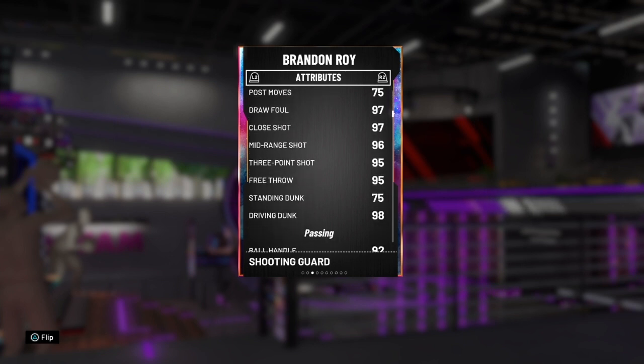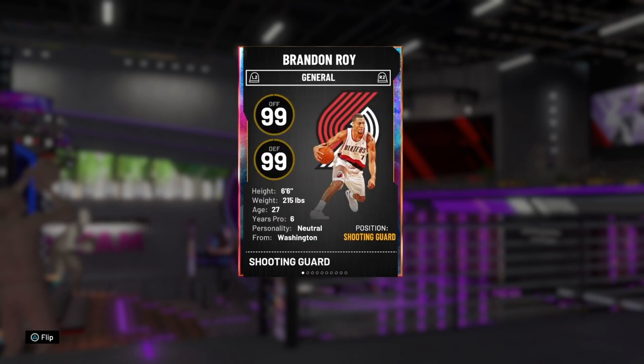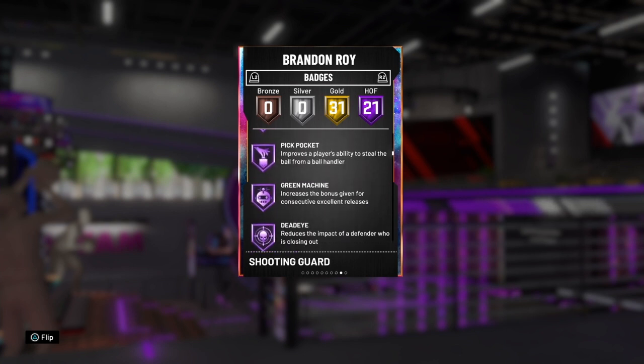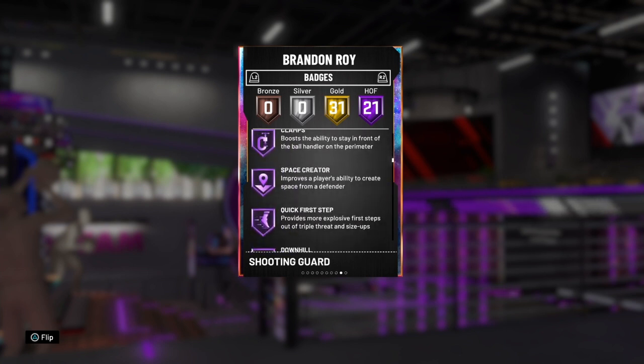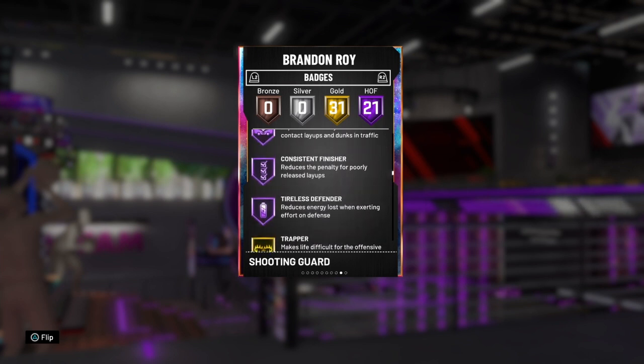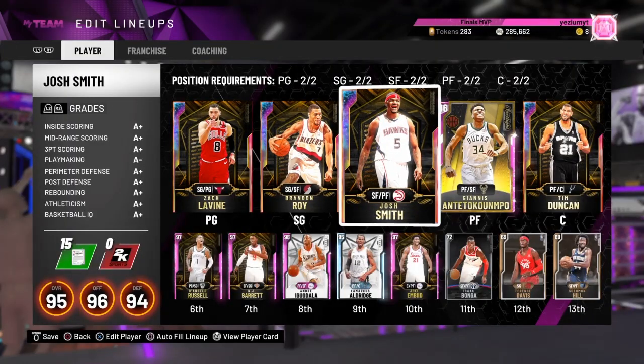At the shooting guard we got galaxy opal Brandon Roy with a 95 three-pointer, 98 layup, 98 driving dunk, 92 ball handle, 95 perimeter defense. This man is a god — hall of fame Volume Shooter with 21 hall of fame badges, though he should get more. 2K, update this. He has Ankle Breaker, Quick Draw, Pick Pocket, Green Machine, Dead Eye, Clamps, Downhill, Consistent Finisher. This card is also goated.